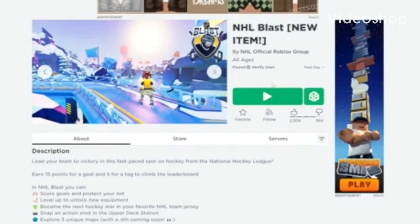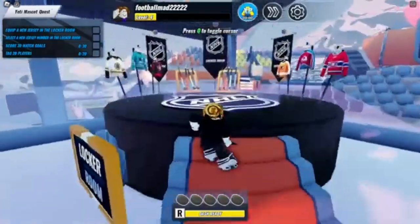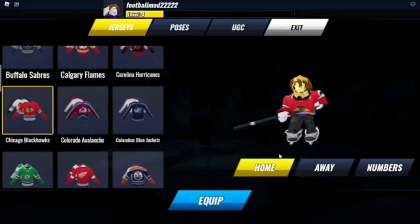This game has had a new update and released two more free items. First, make your way over here and then go up the stairs. You need to equip a random jersey and then change the number.